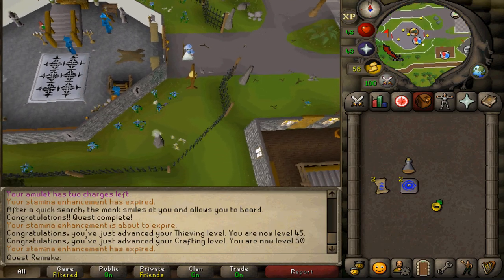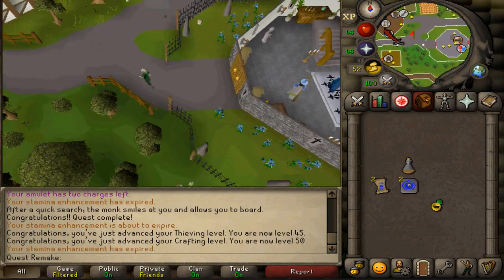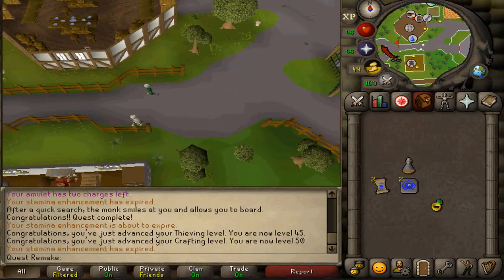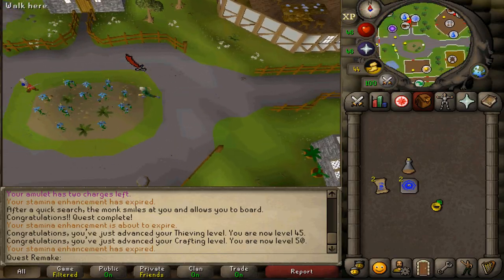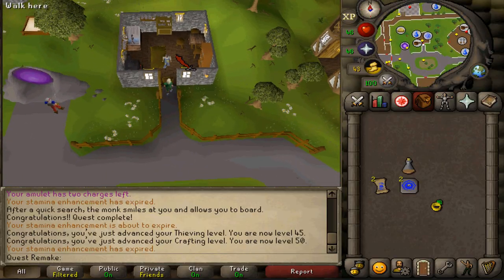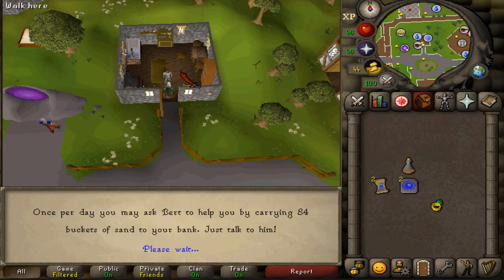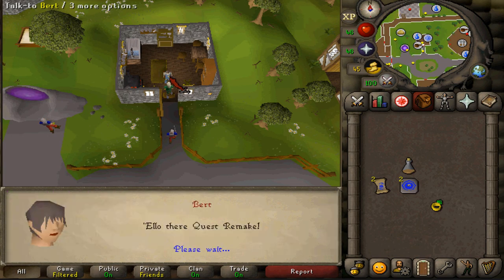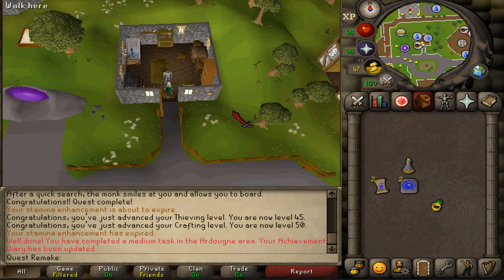Also run to Bert for your additional reward — talk to him twice, and on the second time select option one. He will ship 84 buckets of sand to your bank, which is also a requirement for the Ardougne medium diary. This is not a one-time thing — you can ask him daily to ship 84 buckets of sand to your bank. After completing the Ardougne elite diary, you can toggle Bert to deliver the sand automatically without having to remind him every day. Hopefully this guide has helped — subscribe, rate, and comment!